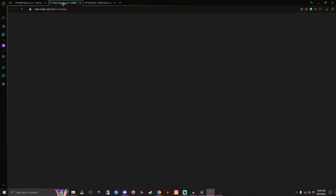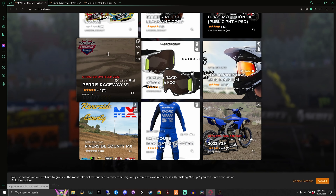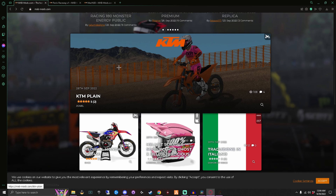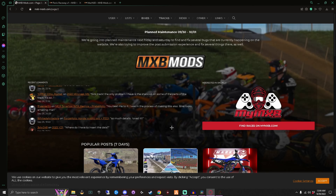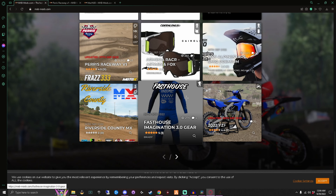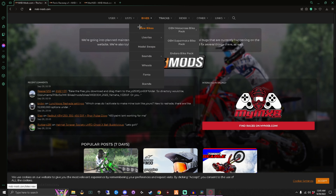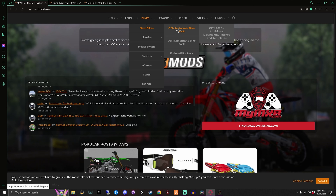We're going to use this track right here as the example for how to install a custom track. Then we'll go over some gear. If you look up top on MXB Mods, you have categories like Bikes. But first and foremost, before you get into looking at any liveries, go to New Bikes and download the OEM Motocross Pack.